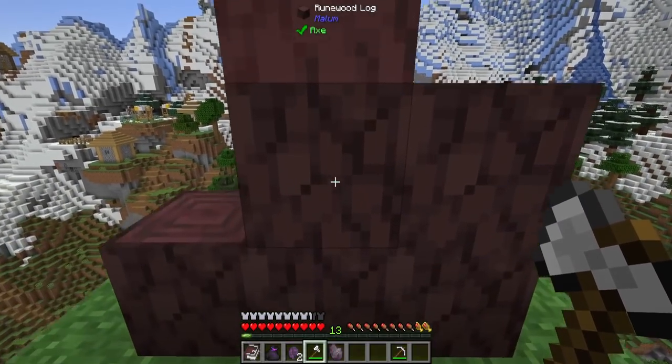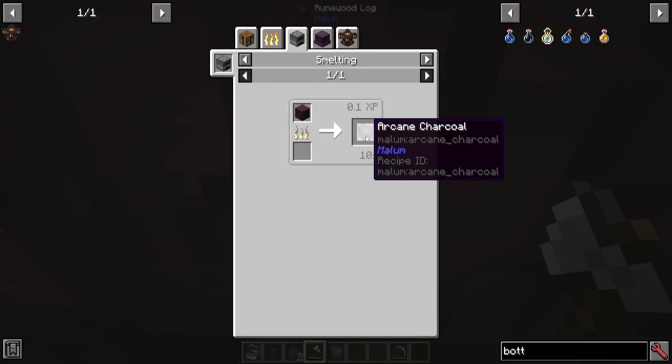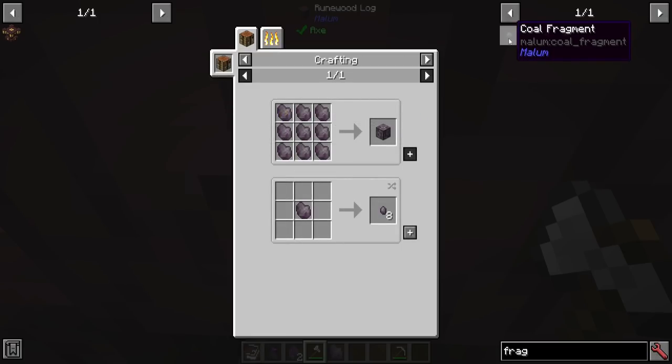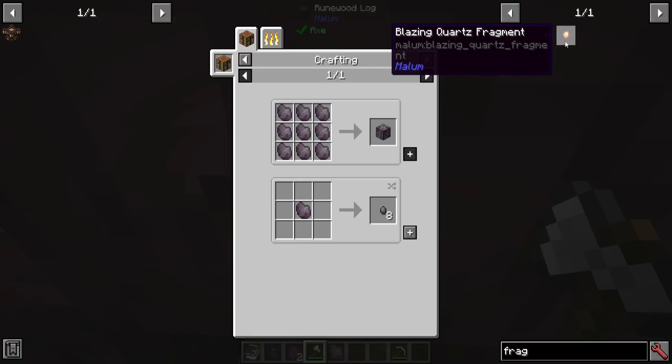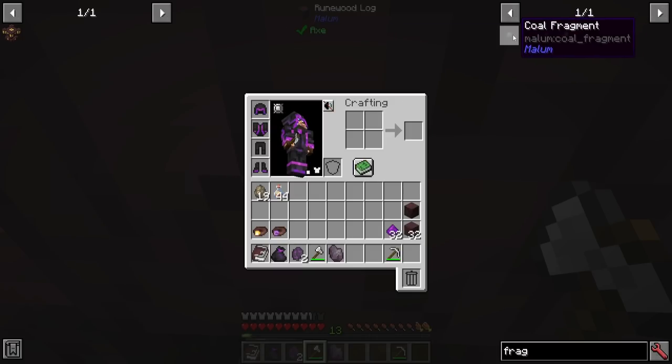If you take any of this runewood logs and smelt it in a furnace, it will turn into arcane charcoal. Using this as regular fuel, it will smelt 16 items at a time, so it already has at least a pretty good benefit with that alone. This mod also adds fragments, or tiny versions of those items. You can turn arcane charcoal into eight pieces, coal, charcoal, and something called blazing quartz fragments into smaller bits, which then can be used to smelt one or two items.